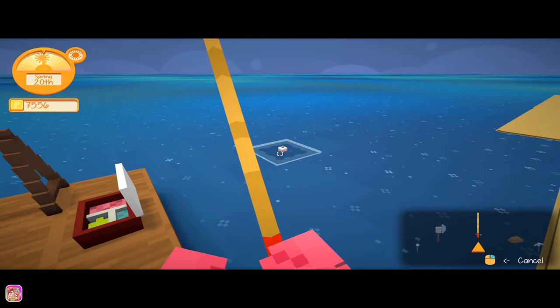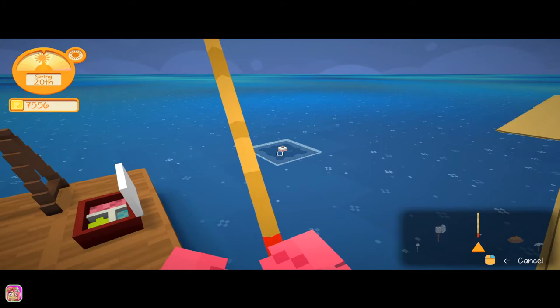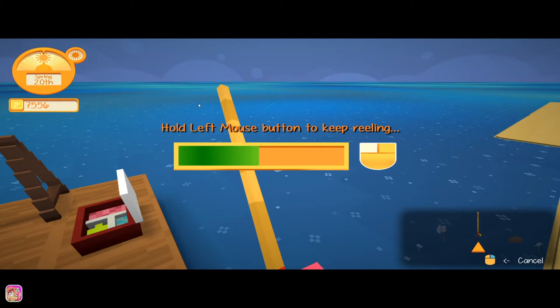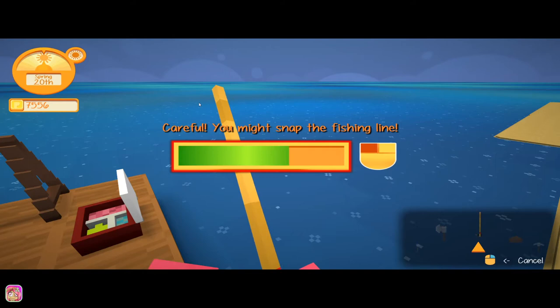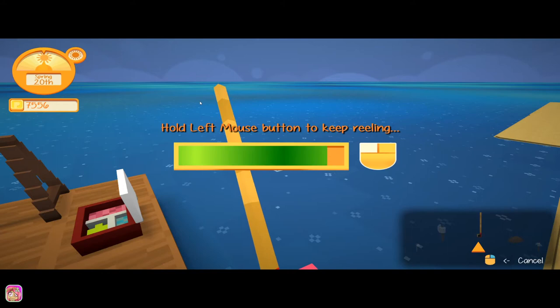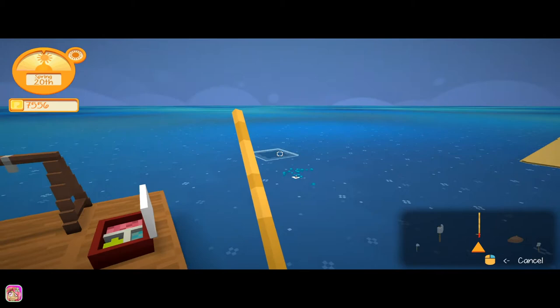We'll wait for something to happen. There we go. So you had to hold the left button down to reel. Hold left mouse button. I don't know what to do — it says carefully, you might snap the fishing line. Not exactly sure what to do there. Well, that's different than the one I saw.